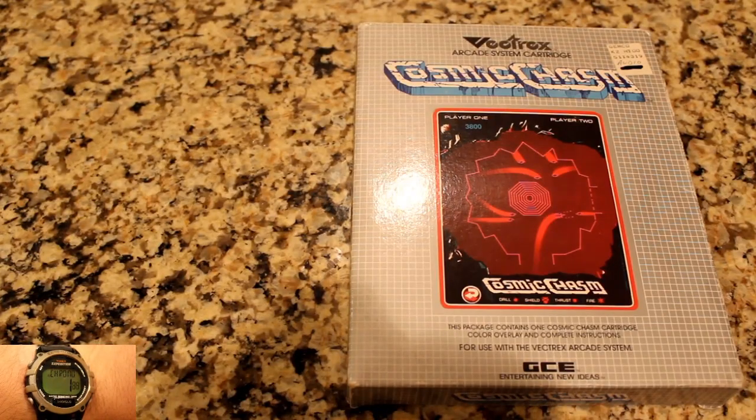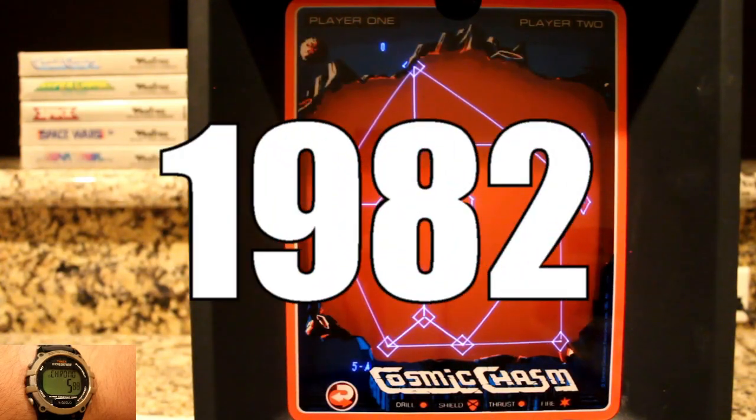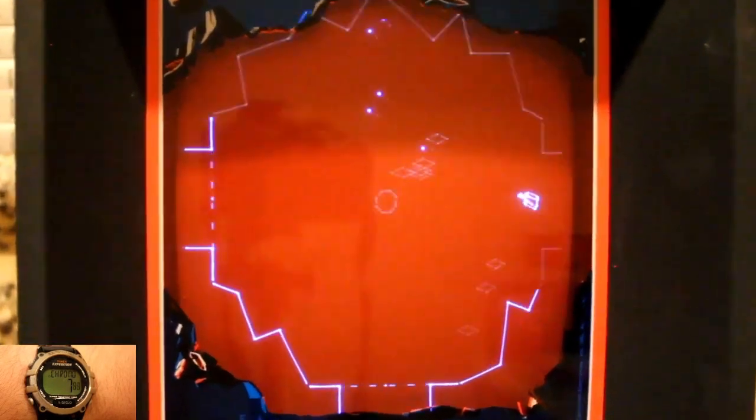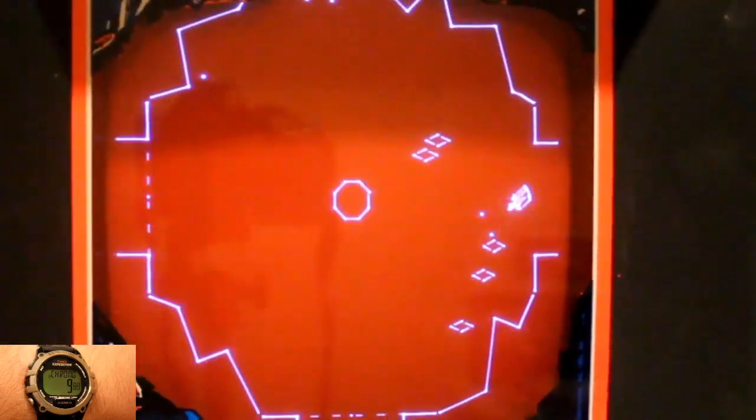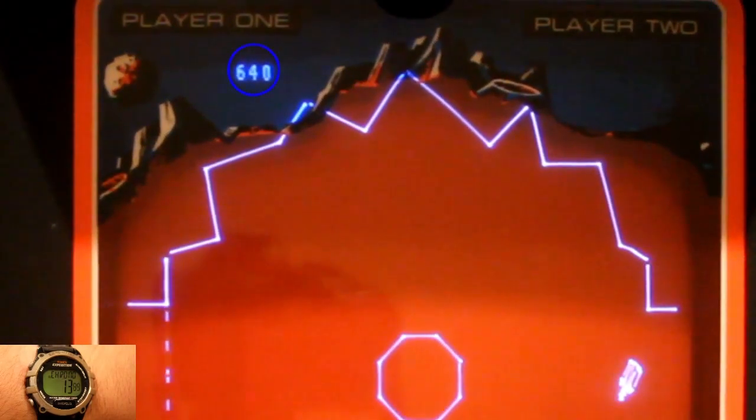Cosmic Chasm for the Vectrex, developed and published by GCE, was released in 1982. Up to two players take control of a spaceship and have to navigate around an underground maze to destroy the power structure so you can rack up the points.